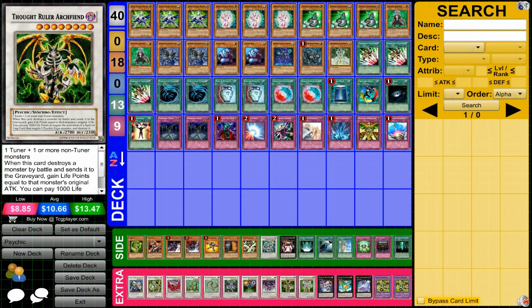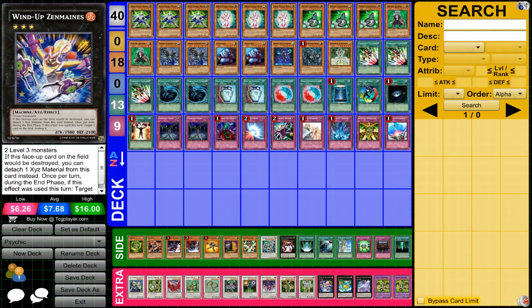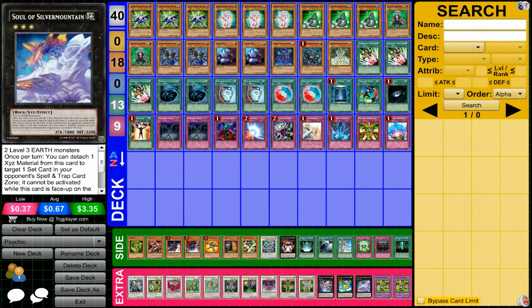One Scrap Dragon. One Thought Ruler Archfiend — with a Psychic-base deck the effect isn't the best but still decent. And then probably one of my favorite Psychic synchros, Hyper Psychic Blaster: a 3000 attack nine-star synchro that does piercing battle damage and causes you to gain life points. That's kind of a staple for the higher-level synchros — they do stuff with your opponent's monsters that causes you to gain life points, so it's very powerful and not that hard to get out. Then we have a few three-star XYZs — Zen Mains, Levyar, and Soul of Silver Mountain.